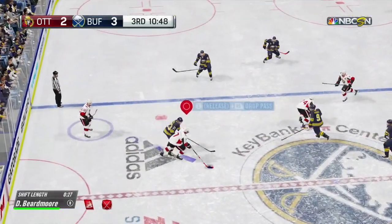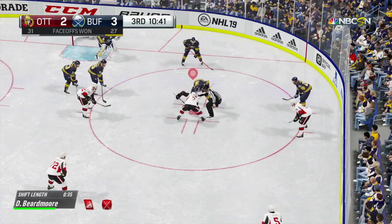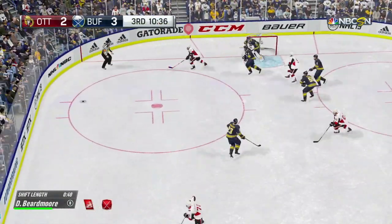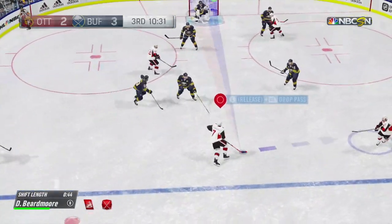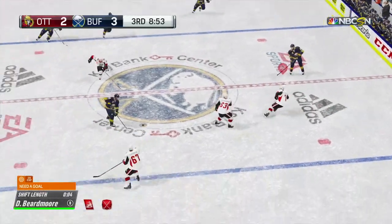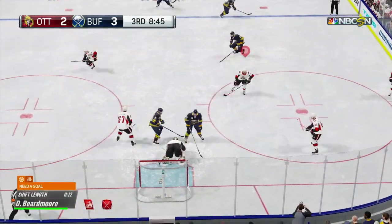Now it's directed to Moore. Propelled to Borowicki. Pass. Ottawa's got it again. Gets that one across and down to Moore. Walks the blue line and fires. Got the blocker on that. Each team has tried to force their will onto the game at various points tonight. But there is no spread in the game — two evenly matched teams playing a tight game. Save.